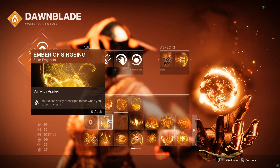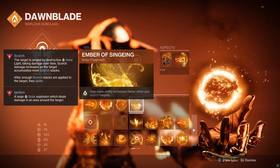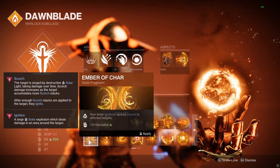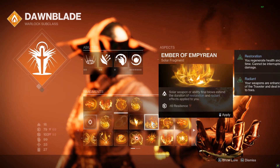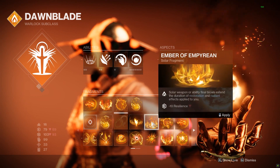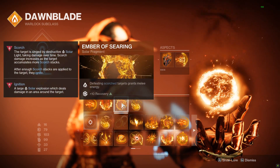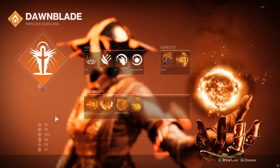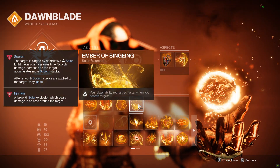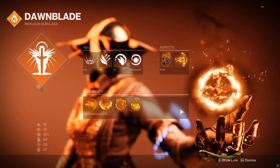You can run kind of whatever you want to run. Maybe Ember of Char — all of those things are really good. Ember of Empyrean: there's no real reason to run it here other than the fact that you could remain Radiant all the time, which would be kind of nice, but I'm mostly using it for the plus 10 recovery to help with the build and get the stat distribution I want. And then lastly, Ember of Singeing — this just helps you get back your class ability faster, which directly helps you get back your grenade, which keeps the loop going.